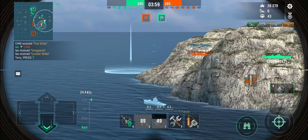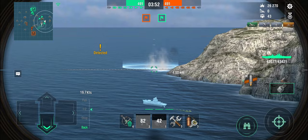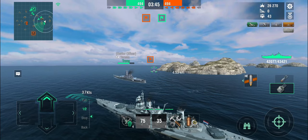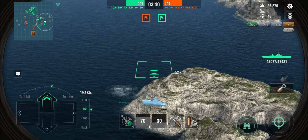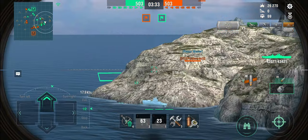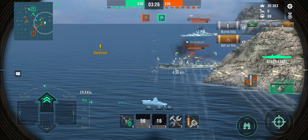Against destroyers I am not particularly effective. The Shima doesn't want to come around, so I'm just getting in range and the Yamato has noticed it. The Shima is sitting behind that island. I'm going to drop there and see if my planes can spot him and flush him out. And there's the Shima — run right into that. A couple of bomb hits and everything fires up.